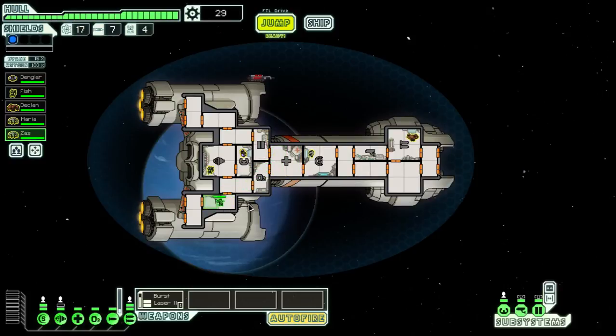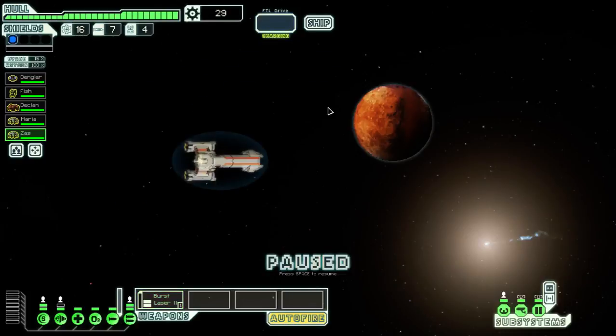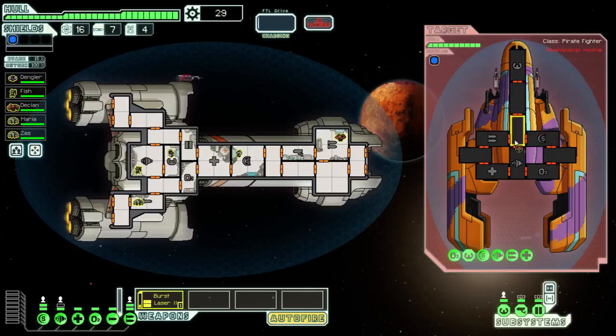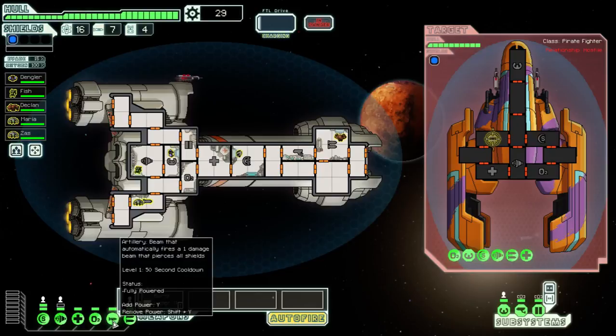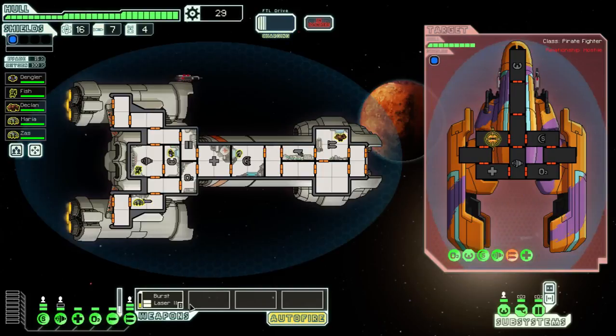I got some missiles, a drone, and some scrap, and then I have another crew member. I don't really think I have a use for him - I've got five right now, but I might get a drone bay or something. Scans show a remote settlement being blockaded by a pirate ship. The ship hastily messages you: 'Stay out of this or you'll be next.' I don't think I can control this beam laser - it just fires on its own.